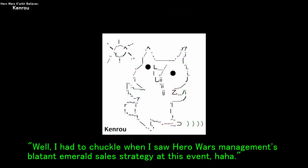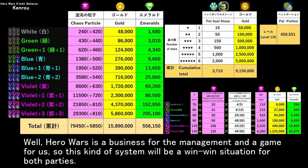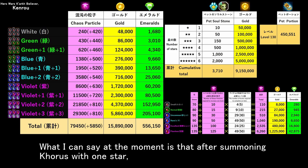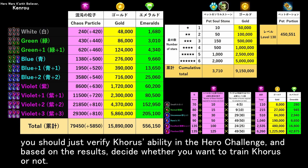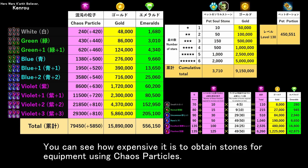I had to chuckle when I saw Hero Wars management's blatant emerald sale strategy at this event. Hero Wars is a business for the management and a game for us, so this kind of system will be a win-win situation for both parties. What I can say is that after summoning Chorus with 1 star, you should verify Chorus's ability in the Hero Challenge and, based on the results, decide whether you want to train Chorus or not. This image shows the quantity of Chaos Particles and emeralds required to level up Chorus to blue or purple equipment — you can see how expensive it is to obtain equipment stones using Chaos Particles.